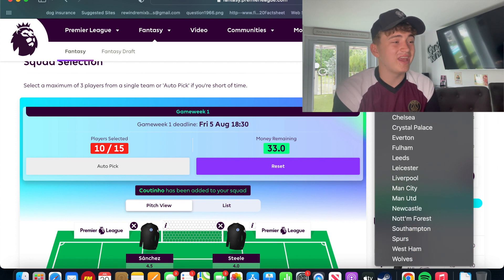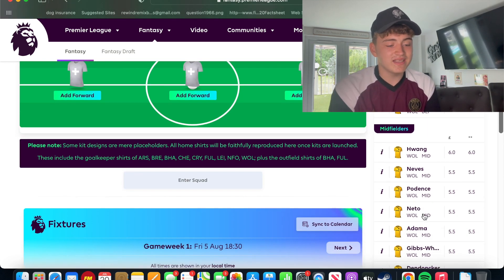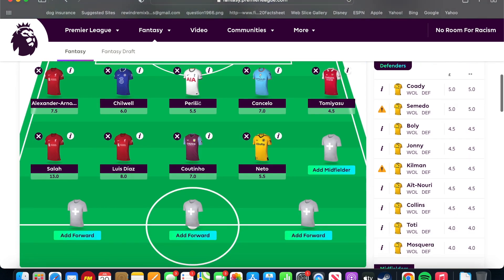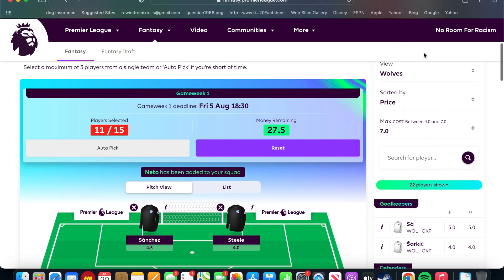The next player is in everyone's teams — and I've got to be honest, I was going to put him in before everyone started making videos about him. At 5.5 million he's very cheap — he is their main player, Pedro Neto. If it doesn't work out it's not the end of the world. He's a very cheap player and I think he's going to do quite well this year. He didn't do that well when he returned from injury last year, but I hope he'll do better this season.